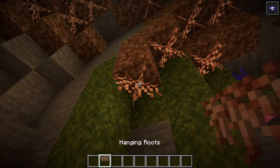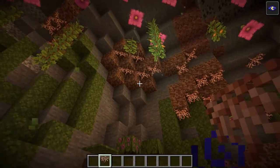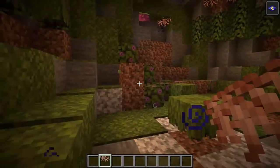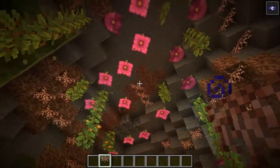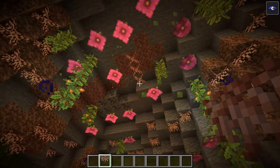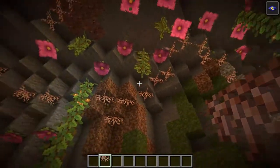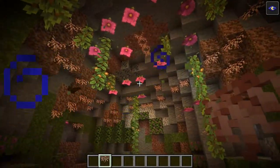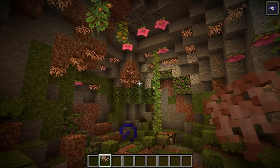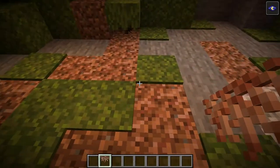With the counterpart to the rooted dirt, we have the hanging roots, and it would make sense to hang them on the rooted dirt. As you can tell, I also have them on the granite and stone here, as well as some other things hanging from the ceiling which we'll get to in a minute. That's the hanging roots - there's a lot to go through.